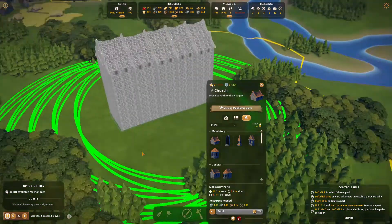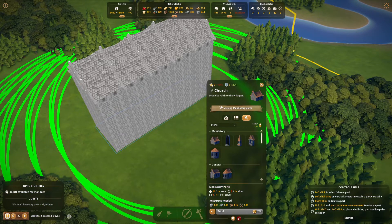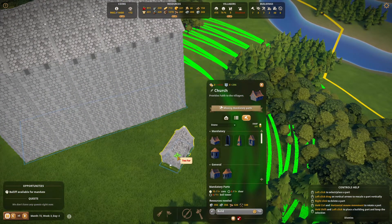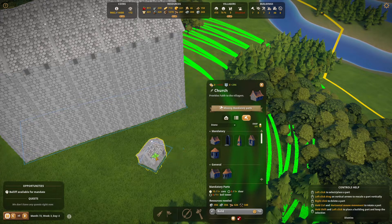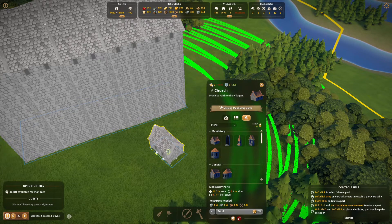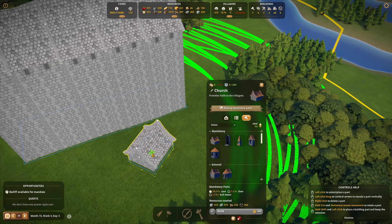That is a really big structure. So extensions — let's do extensions. What is this? Room size five. I think we're going to go core here.